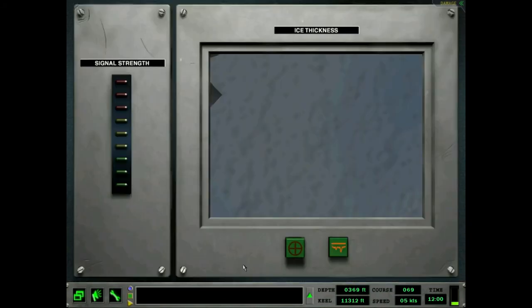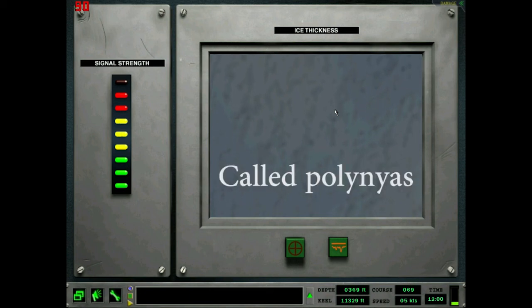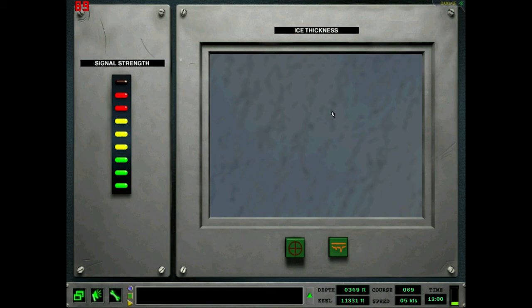Right here, this is the ice thickness display. If we click on this, we get this cool little screen — you need to have the periscope up. It's an upward looking camera. The way it works is it judges how much sunlight is coming through the ice — this obviously doesn't work at night. You use this to find places where you want to surface the sub. On the signal strength indicator: green means the ice is between zero to four feet thick — approximately zero to 1.5 meters — and you're good to surface with no damage. Yellow bars indicate four to eight feet, approximately 1.5 to three meters thick.